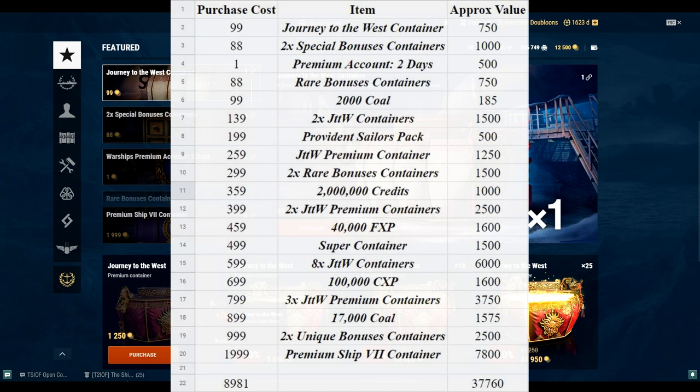For 2,000 coal I put an approximate value of 185 doubloons. I did round some values to keep the spreadsheet clean — you can't spend a tenth of a doubloon. I'd recommend checking out my video on the value of coal; it goes really in-depth. Two of the Journey to the West containers at 750 doubloons each is 1,500 doubloons. The Provenant Sailors Pack was a little more difficult to value.